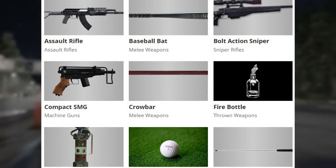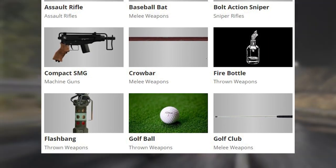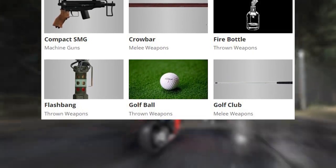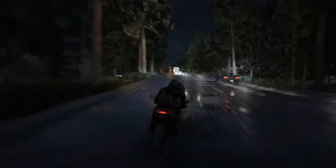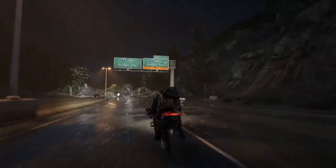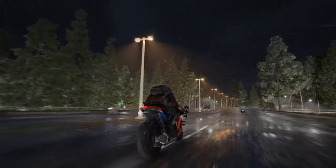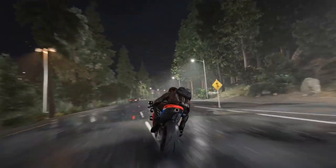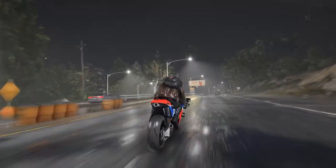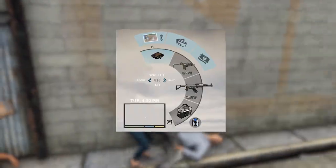We also have a compact SMG that gives off the Scorpion vibe from Black Ops 1, a crowbar, a fire bottle — which is basically a molotov cocktail, so Rockstar may end up changing or redesigning this one — a flashbang, a golf ball, and a golf club. So in GTA 6 you'll be able to tee up a golf ball and hit it at people. Keep in mind these are only the confirmed weapons seen in the early alpha gameplay, so there will likely be many more at launch.